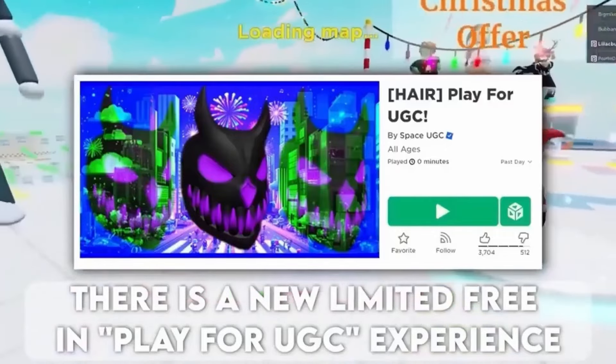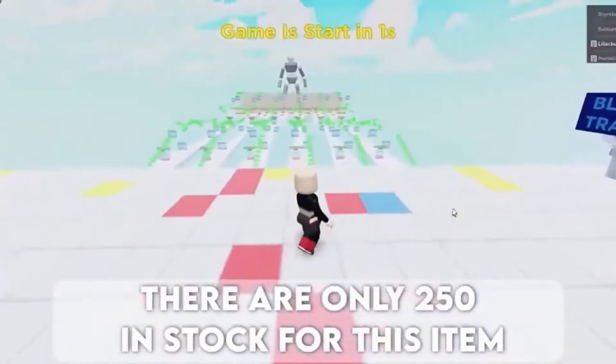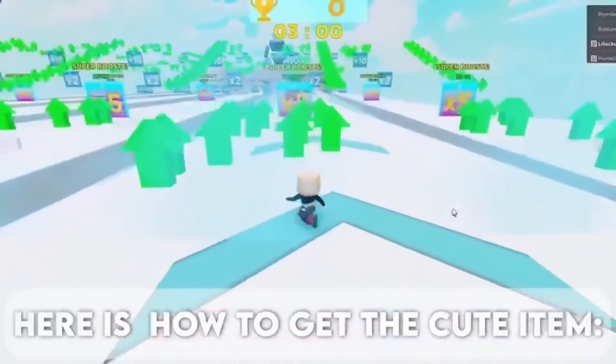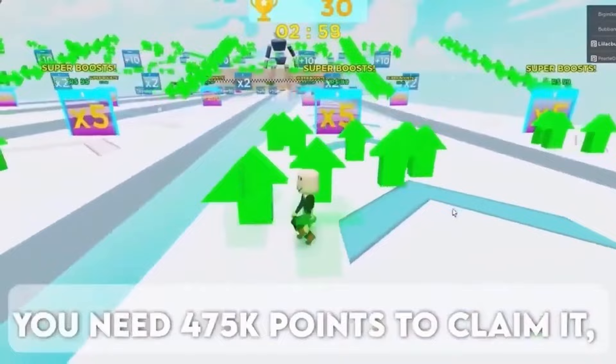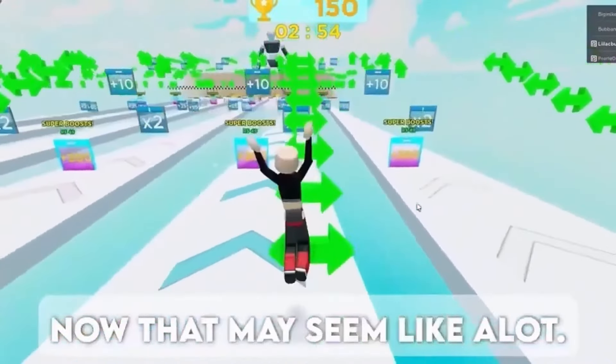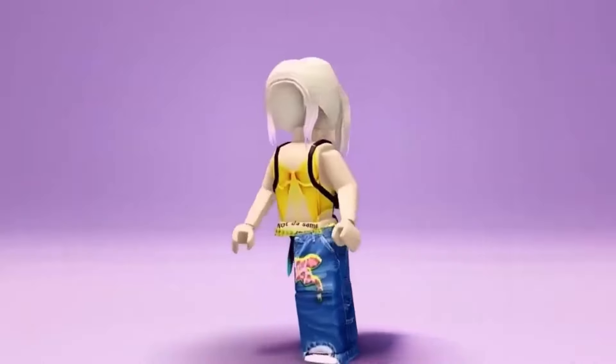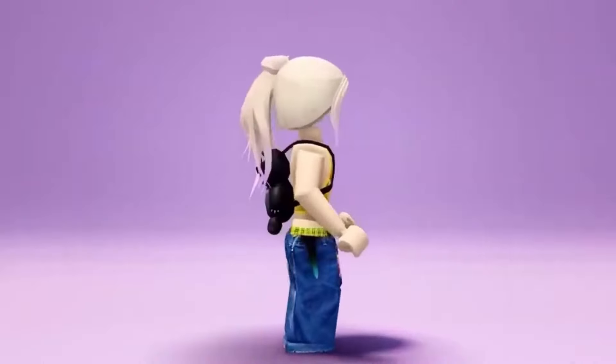There is a new limited free-to-play UGC experience. There are only 250 in stock for this item. Here is how to get the cute item — you need 475k points to claim it. Now that may seem like a lot, but it is very easy to get. Here is the cute hair — do you like it? If so, comment below.